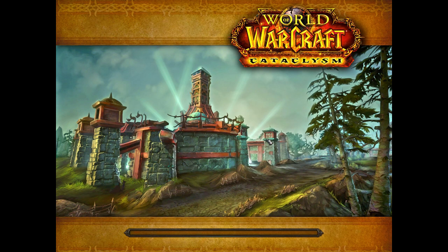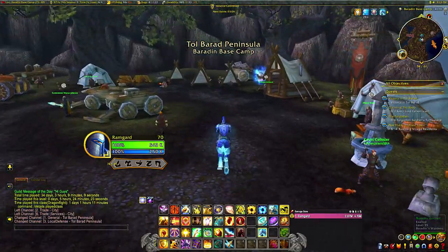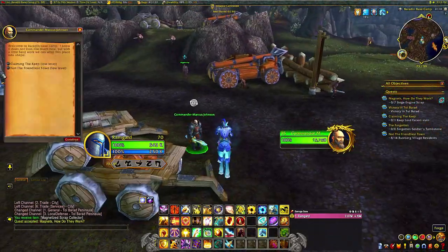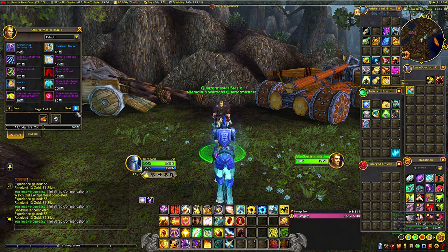Journey to Orgrimmar for Horde or Stormwind as Alliance and take the portal to Tal Barat, or play a mage and teleport yourself there. Taking the portal drops you at the base camp of your faction, showing quite a few dailies to accept and complete. There is a vendor as well selling old armor, toys, pets, and of course the mounts.